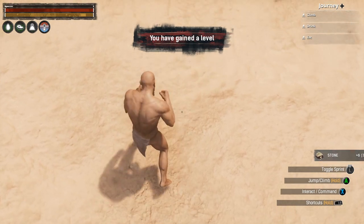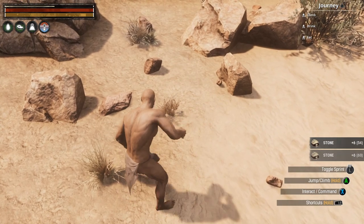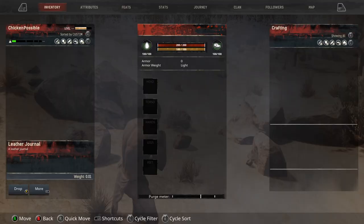Those will get added to my inventory and we're going to use that to craft a couple of items. Just collecting a few more stones — about five to ten of each seems to work fine.